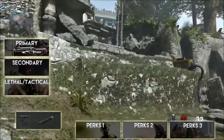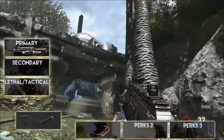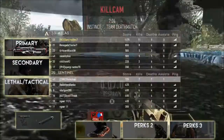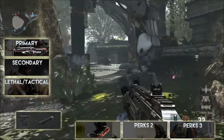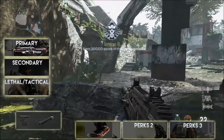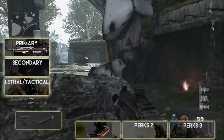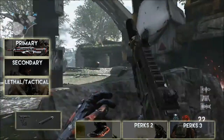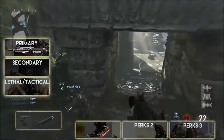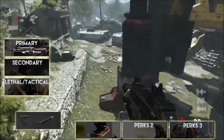Perks-wise, for Perk 1 I run Lightweight. The reason is it pretty much explains itself — it makes you that little bit lighter on your feet. It helps you mantle things quicker and with climbing. Even though you can double jump, there might be a time where you need to climb over something and Lightweight will help you do that a lot quicker.